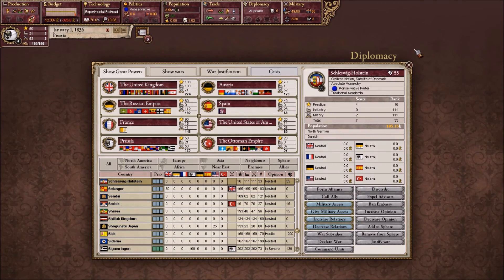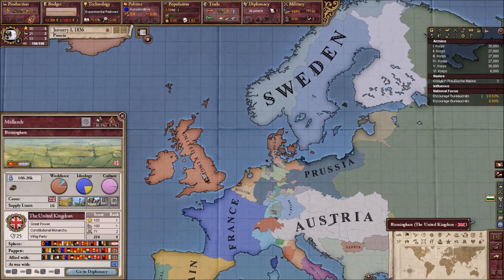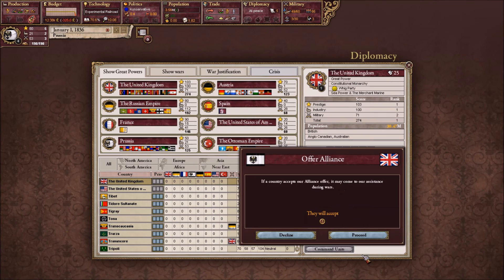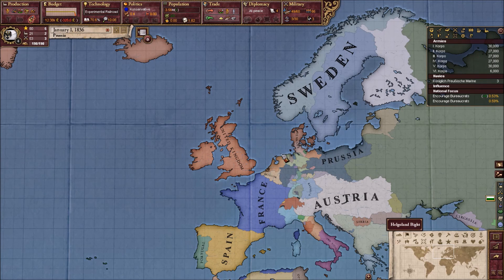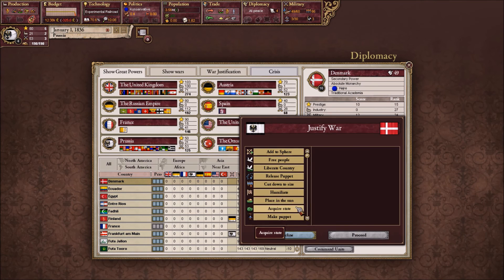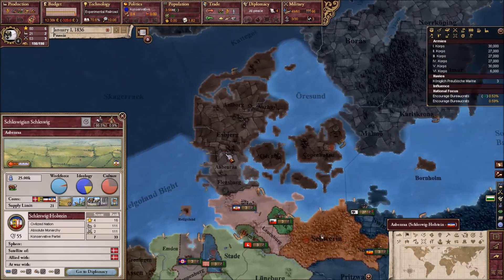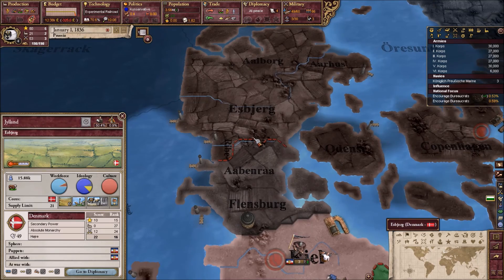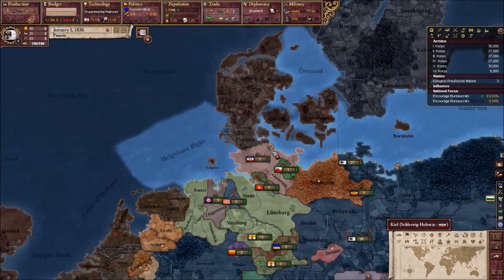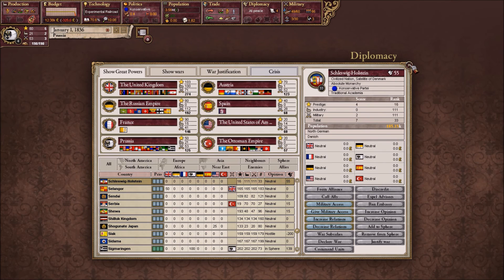Actually, we will ally with the UK, of course. And then just fight a war against Denmark — acquire state... Actually, we just need Schleswig-Holstein. We do need to take them. That's how it works in this mod, right? First of all, form the local government, build Suez, support the Krupp family.